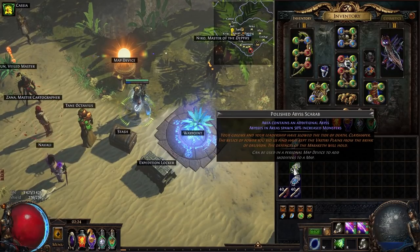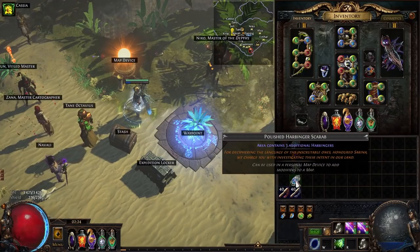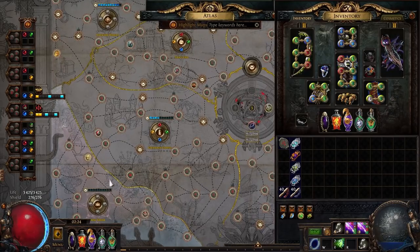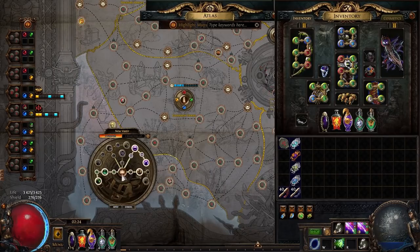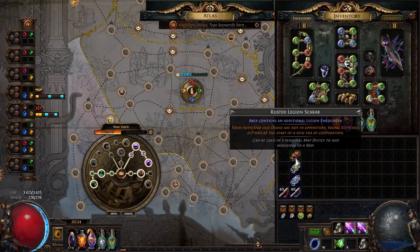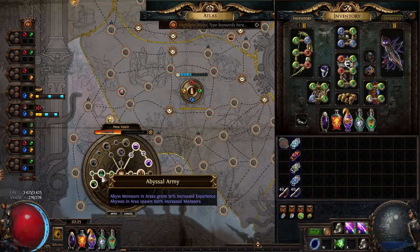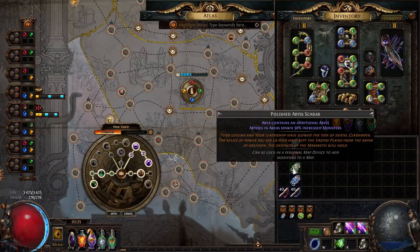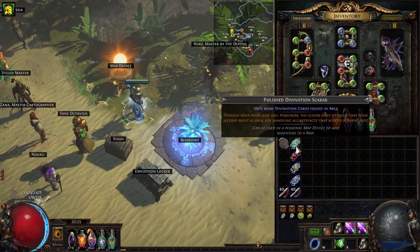For scarabs, I used a divination scarab for increased chance to get the Doctor card, legion for more monsters, abyss also for more monsters, and harbinger for even more monsters. I chose these scarabs because burial chambers is actually in a really good position this league — it is in a new Vast tier, which means you can get the benefit from Emblematic and get additional emblems from farming legion, which is why I'm running the rusted legion scarab. You also get increased monsters from abyss and the abyssal troves drop additional items.